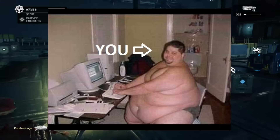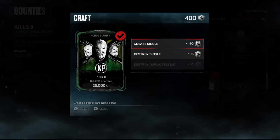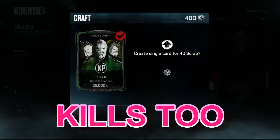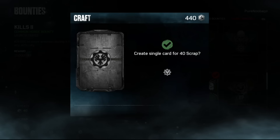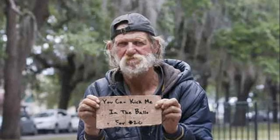The first thing you need to do is buy the Horde bounty called Kills 2. It only costs 40 scrap. Even my welfare case great-grandson can afford that.